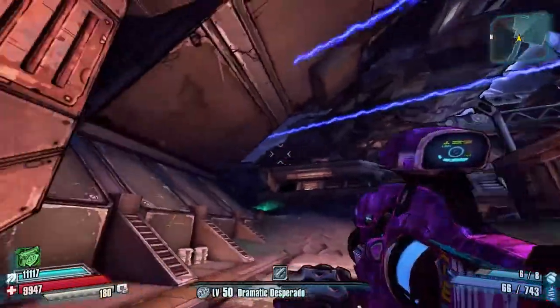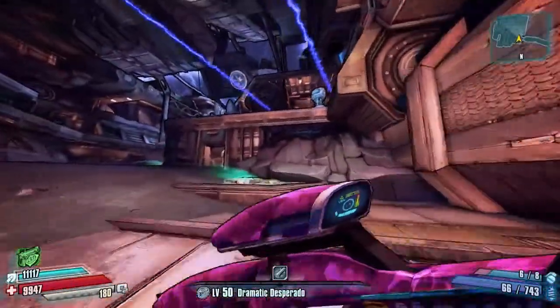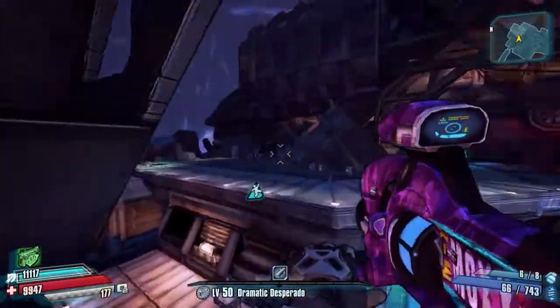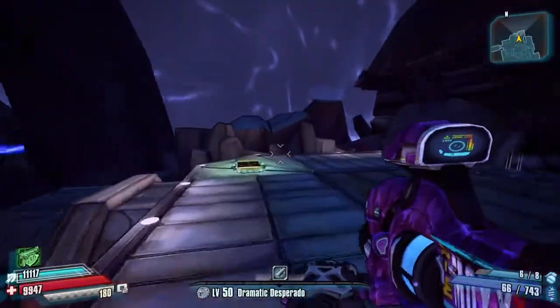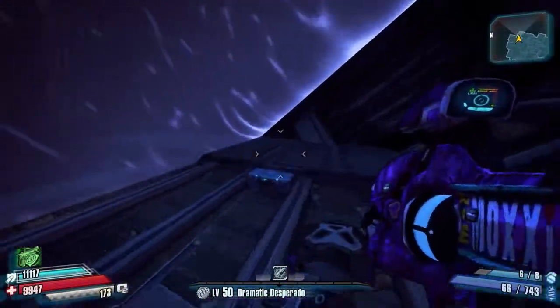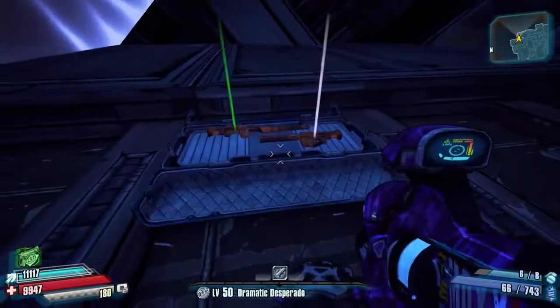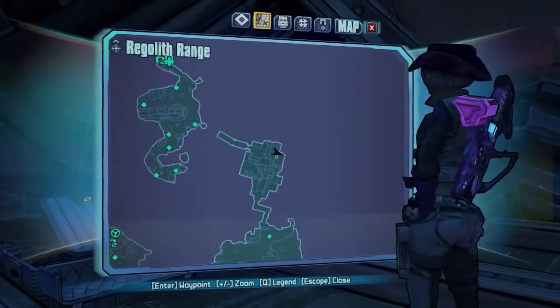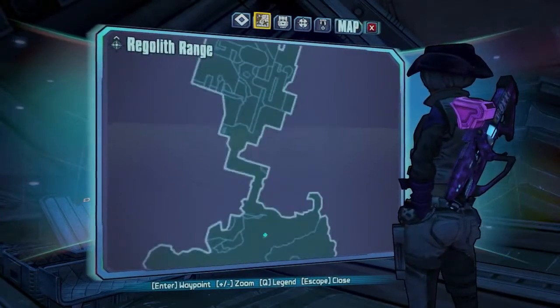Next we are heading into Deadlift's Arena and a lot of people might not know about this one. If we head onto this jump pad here and up to the jump pad right at the end, then swing round to the left, there is a darchest sat right on top of here. Quite a well hidden one, so be sure to pick that one up if you didn't know about it. And there it is on the map.